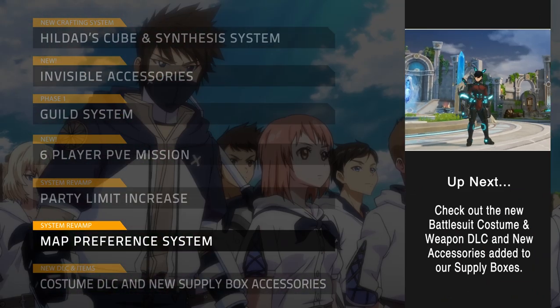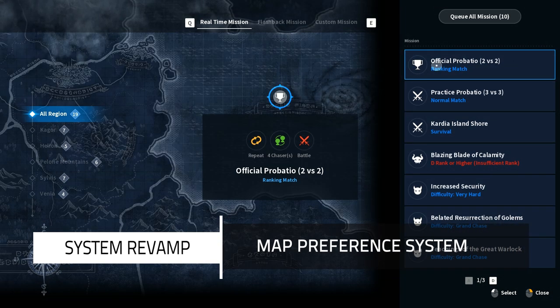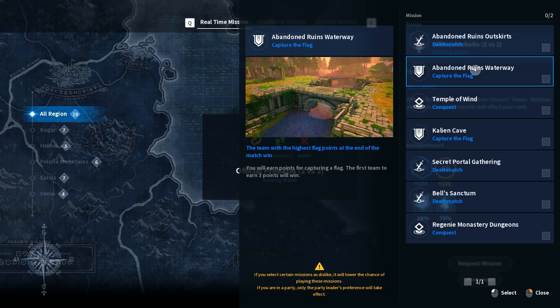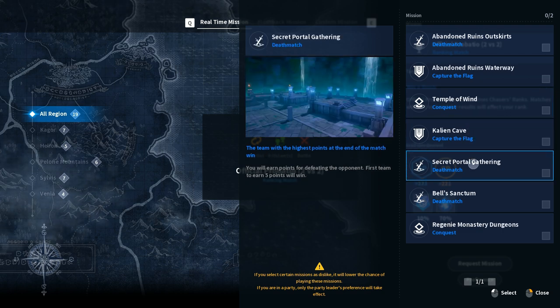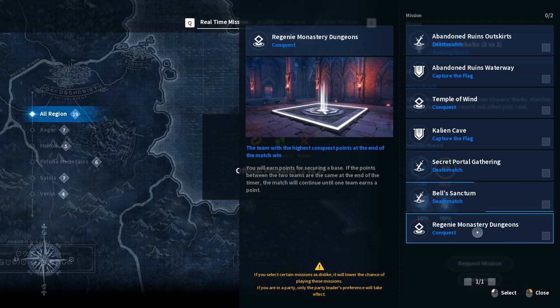Map Preference System. You will now be able to eliminate 2 maps from the official and practice Probatio modes. When chasers strike 2 maps from the listed options, those maps will not be allowed while in the matchmaking queue. However, if the queue time is prolonged due to map preferences, you may need to play on a map that was eliminated. While in a party, only the map preference of the party leader will be in effect. Chasers won't be able to use this function until they have competed in at least 5 Probatio matches, both official and practice.